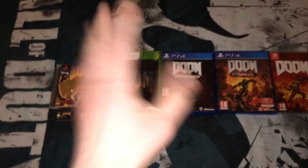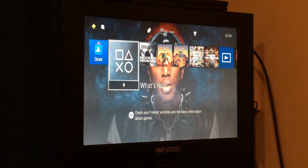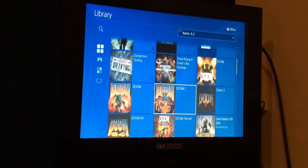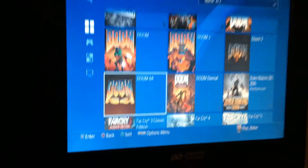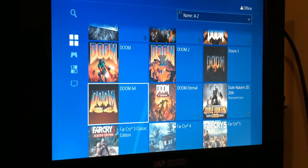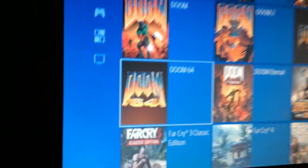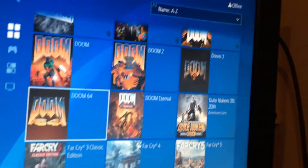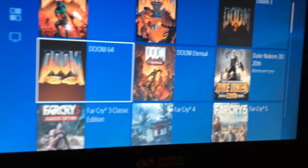So those are all the Doom games I have physically. I do actually own one Doom game digitally — let me show you very briefly. I've got my PS4 on right now and if we go to the library, I've got Doom 64 installed. So I've got Doom 64 digitally on my PS4. I did hear that Limited Run Games is actually going to release a physical edition of Doom 64 for both the PS4 and Switch — I might actually get that, probably for the Switch since I've already got Doom 64 on PS4. As you can see, I've got all the Doom games installed: Doom 2016, and then Doom 1, 2, 3, 64, and Eternal.